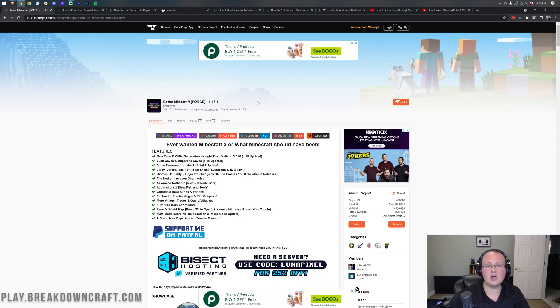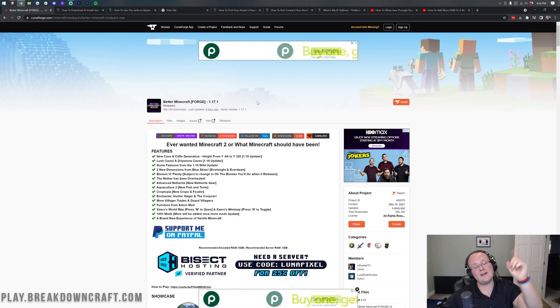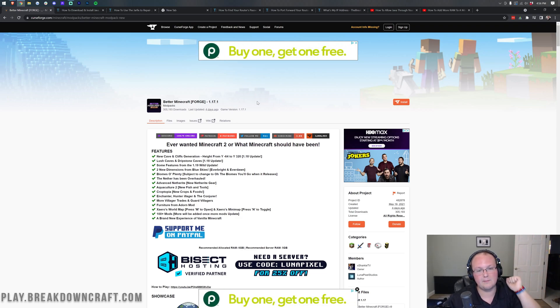One thing I will say — I'm already assuming that you have Better Minecraft installed via the CurseForge Launcher. If you don't, we have a video at the top of your screen as well as in the description on how to do that. You will need Better Minecraft 1.17.1 installed through the CurseForge Launcher in order to play on your server. That video is also going to be important for your friends, because they will also need Better Minecraft installed in order to join this server.